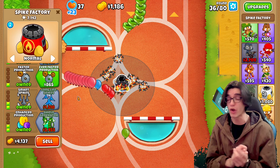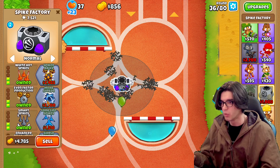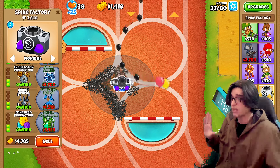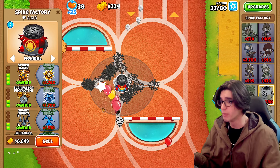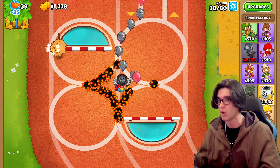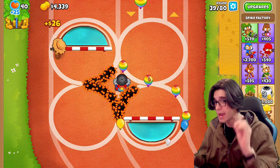What do we have next? We're going on the third tiers. We'll get even faster production — now we got a full tier two on him but we really do need a third tier quick. I want to go for spike balls because the pierce on this guy could never be enough. Spike balls is honestly a fantastic upgrade on its own. I think this is going to be able to stomach the brown 40 MOAB.